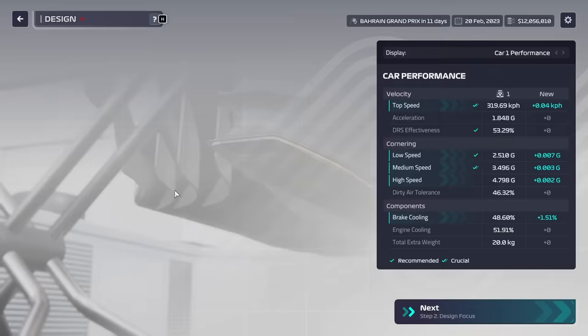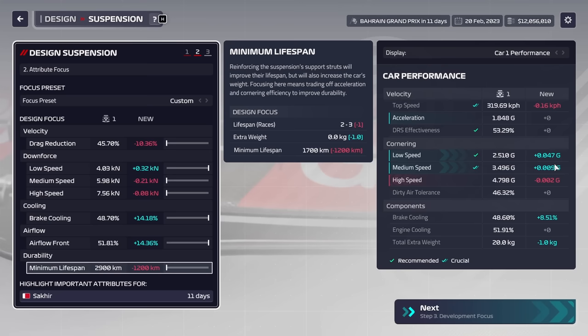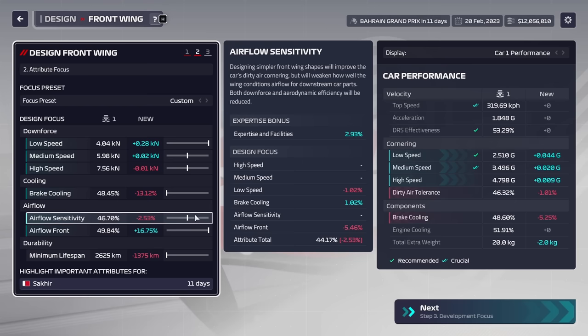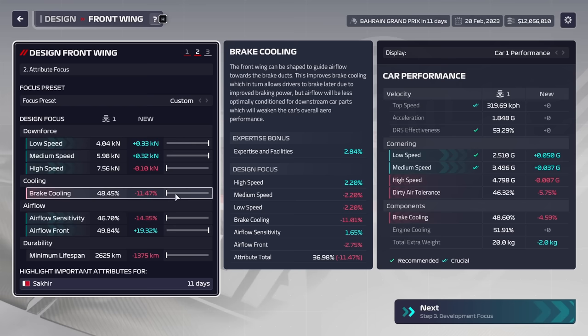For the final piece, the choice is between the front wing and the suspension. The suspension is very good at brake cooling and low speed cornering ability, so we're actually going to do the suspension before the front wing. We're going to get our brake cooling from the suspension and then sacrifice it on the front wing, because the side pod and suspension are far better at giving cooling than the chassis and front wing.